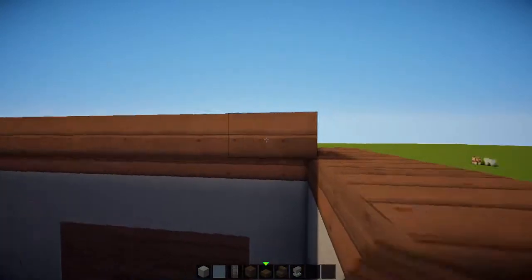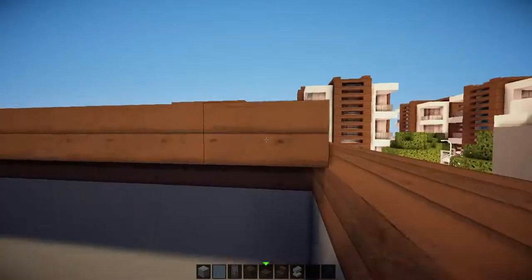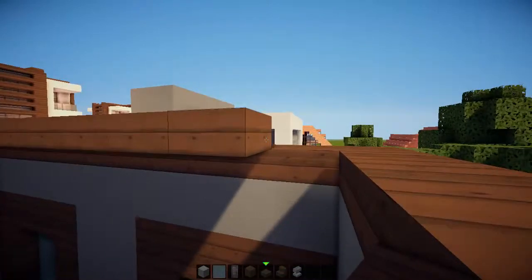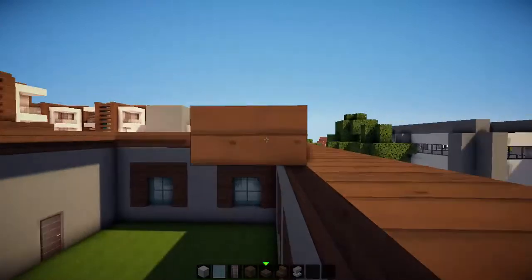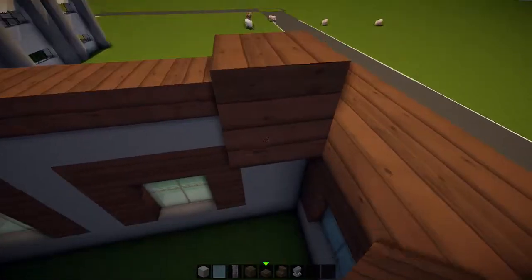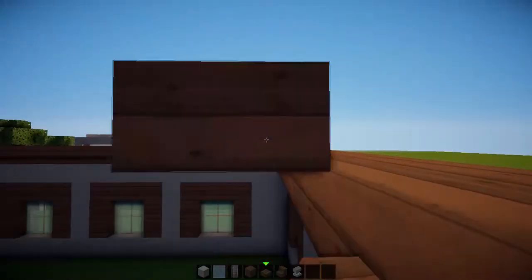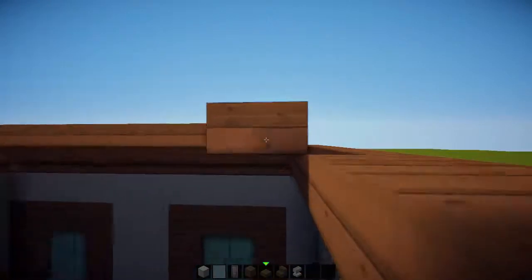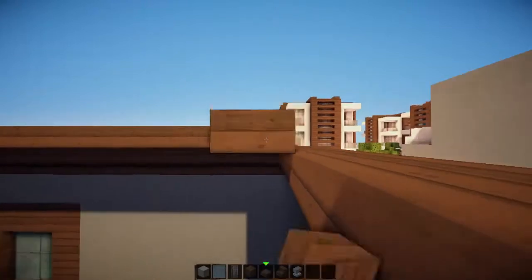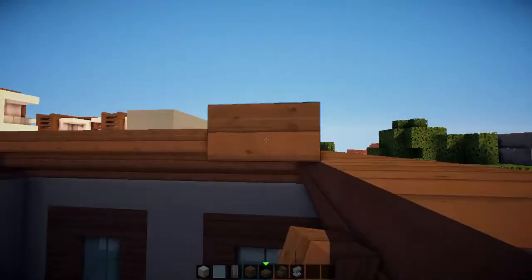So we just do that and then bring it in, bring it across, and bring it across — really simple and really easy. Then again on the next layer. Don't go too far so we get out of range of being able to place it. You catch my drift about what kind of roof we're doing on this one.